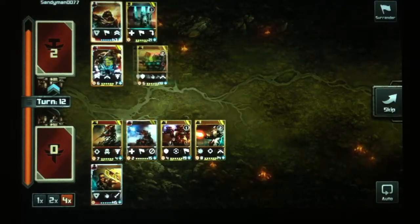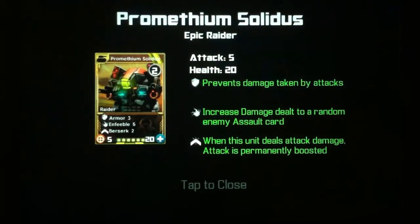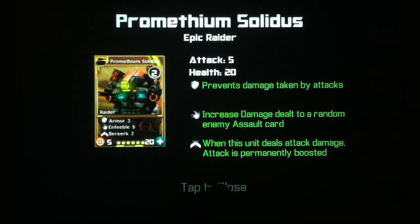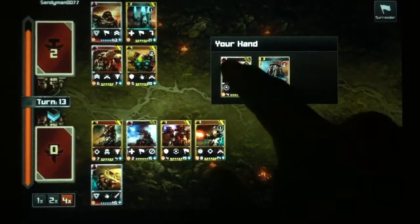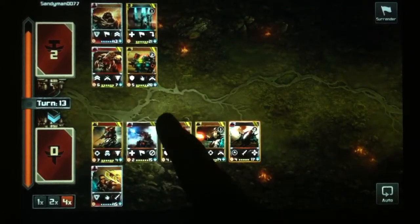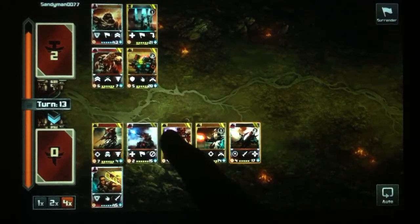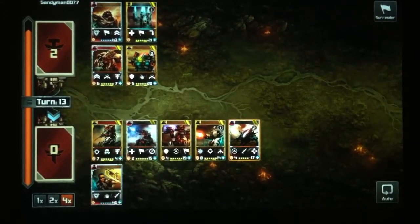What's this guy? Prometheum Solidus — I guess this must be one of the box cards, I'm not familiar with this one really. Armor 3 and Feeble 5, Berserk 2. I think I got this one pretty much — probably kill him. He's gonna be a little bit harder to take down but I have a turn to soften him up, I'll have some leech.